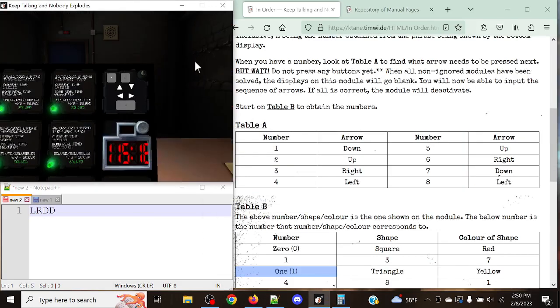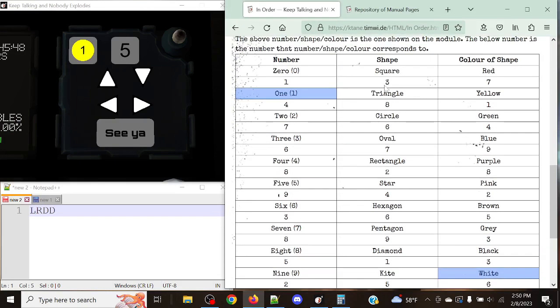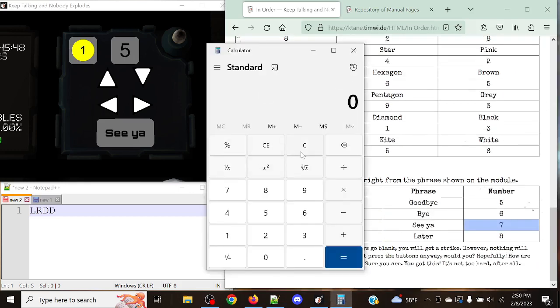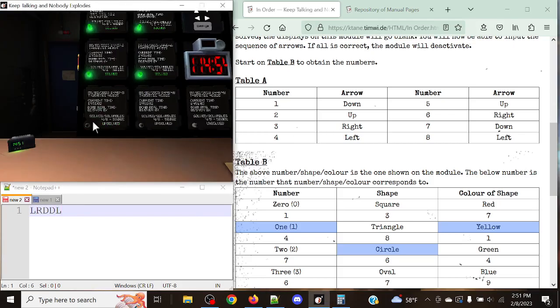Next up, we have a 1, we have a circle, and we have yellow. Looking up circle and yellow: 11 is our total, and C is our phrase. 11 modulo 7 is going to be 4. Our number 4 is going to correspond to left.